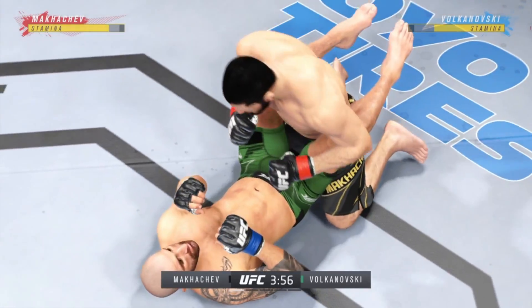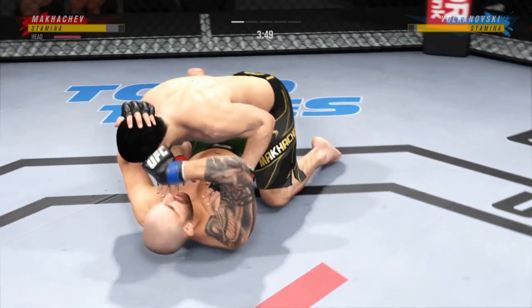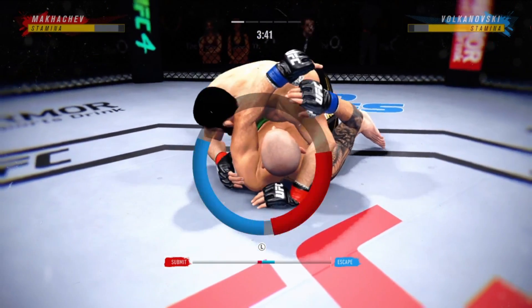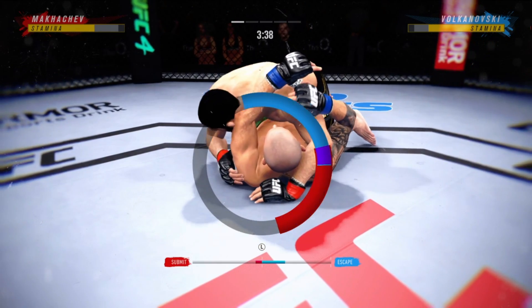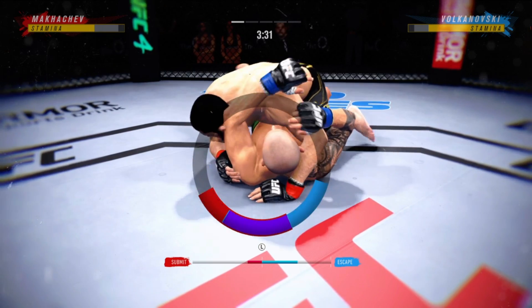Closed guard. He's very comfortable fighting off his back. Right now it looks like he may be trying to set up an arm triangle choke. He needs to secure the left arm, push it across, and secure it with his head.